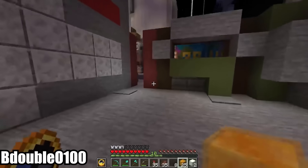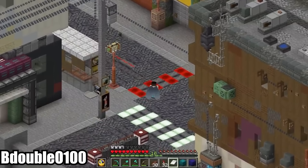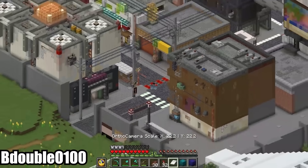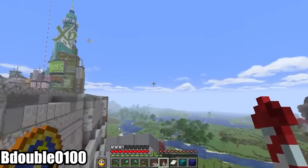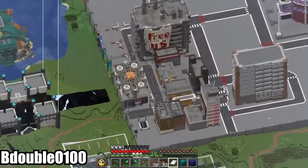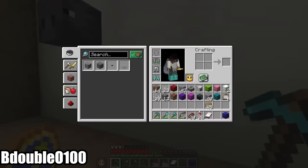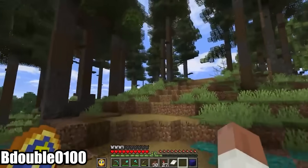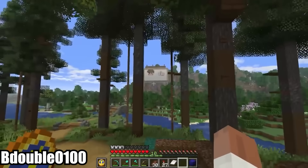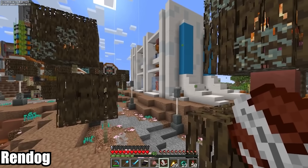Back at his and Impulse's concrete jungle, BdoubleO adds a 7-Eleven style convenience store and a townhouse to the block and tries out navigating the city in orthographic camera mode, which gives the whole area a very SimCity vibe. It's all fun and games until someone punches a silverfish. He also finally acknowledges the subliminal messaging in the billboard Joel Smallish Beans left for him — that billboards are there to be seen, but not heard.